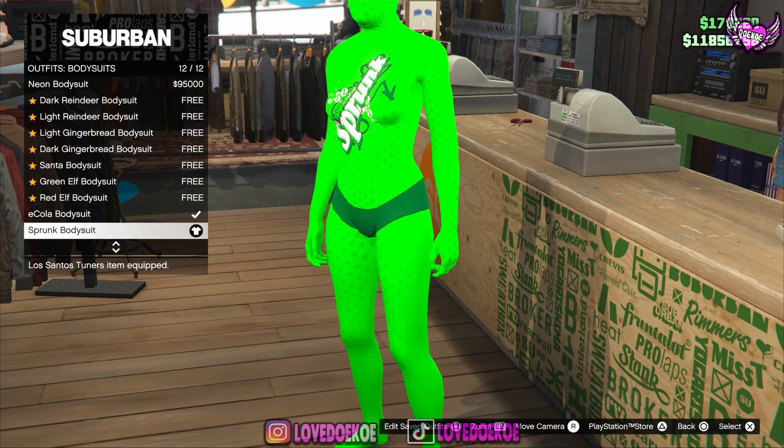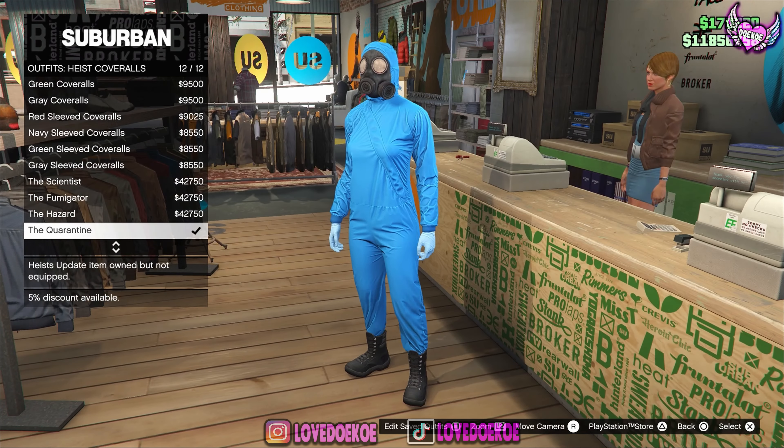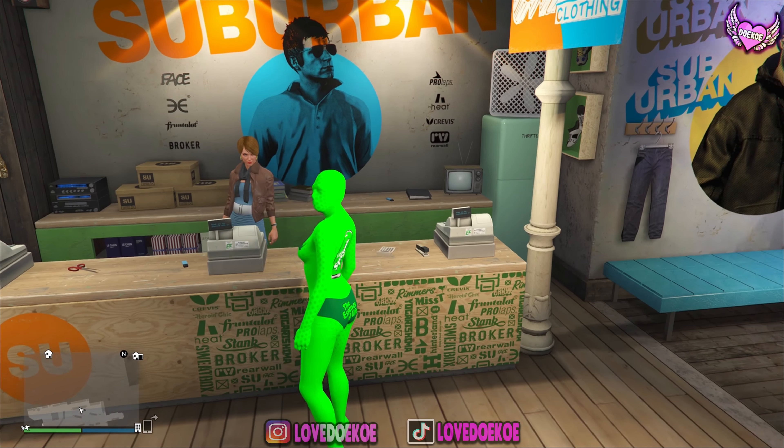Then go to bodysuit and equip a random bodysuit. Also make sure that you have a high score rule — it needs to be one with the gas mask on it.